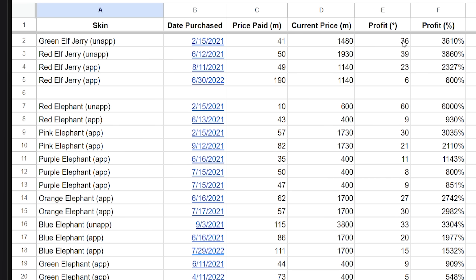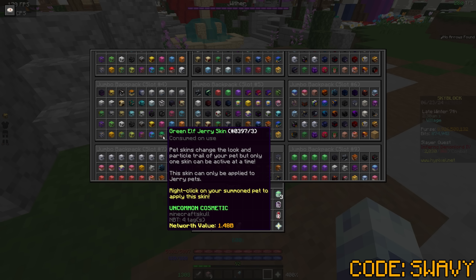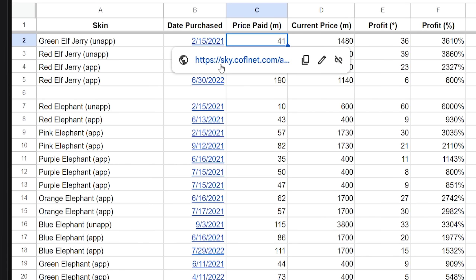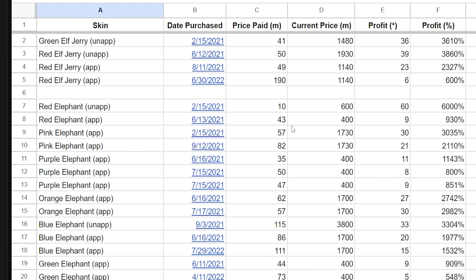I still have it four years later. I paid 600 million for it four years ago, and now the set could easily be worth 50 billion — at least that's what players are offering others who have it, but they're not willing to sell. I wanted to talk about some of these skins at the top because some are pretty wild. If you look at the profit multiplier assuming I still have this unapplied green elf jerry that I bought on 2/15/2021 for 41 million coins — I obviously have an unapplied green jerry, I don't know if it's the exact same one.